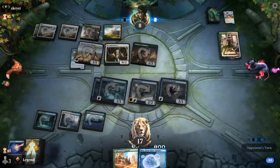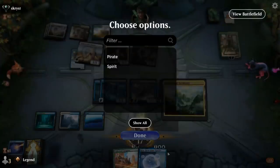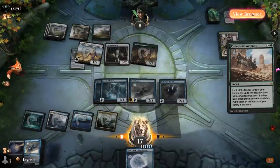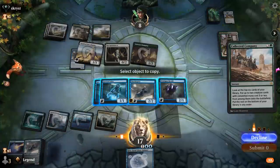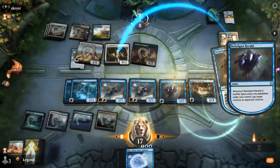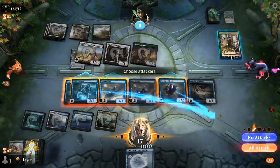My opponent hasn't gotten to attack much this game. I'm into main-phasing Company and if we find a lord the game is just over. We found Supreme Phantom and Glasspool Mimic. One interaction to point out: if we take Glasspool Mimic and Supreme Phantom, we won't be able to copy Supreme Phantom with Glasspool Mimic because Phantom is not on the battlefield yet when we have to make that decision. So we'll just copy a Shacklegeist. This should be lethal.